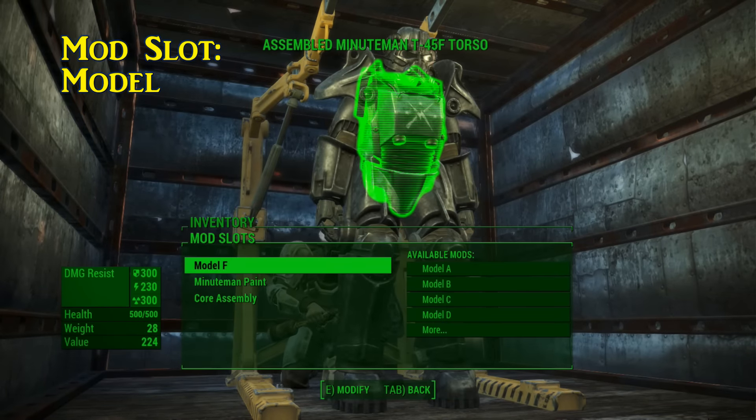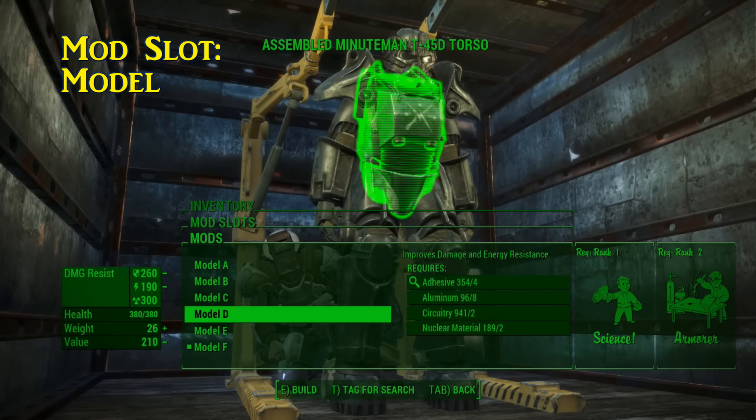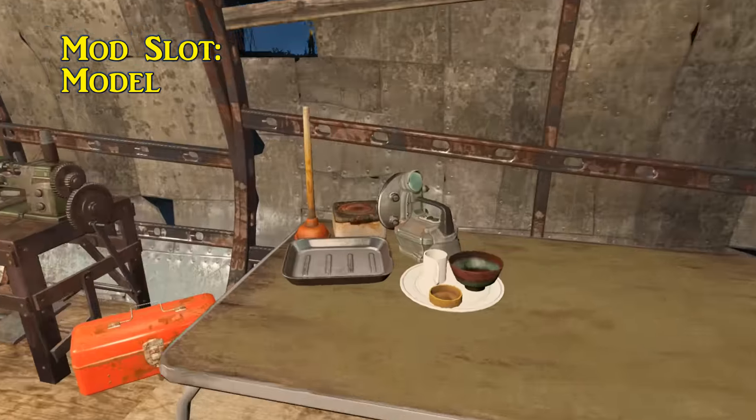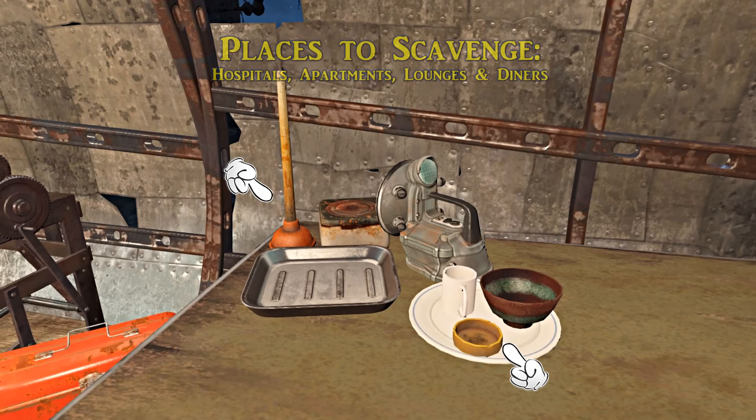The model of your power armor pieces forms the basis of their damage, energy, radiation resistance, and durability. The higher the rank of model, the better protected you'll be. Junk items to look for include: surgical tray, hot plate, biometric scanner, ash tray, and plunger. You'll find them in hospitals, apartments, lounges, and diners.